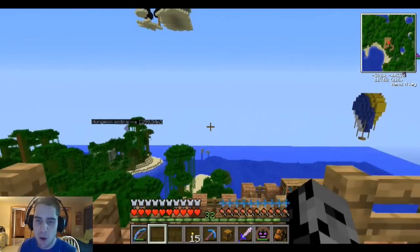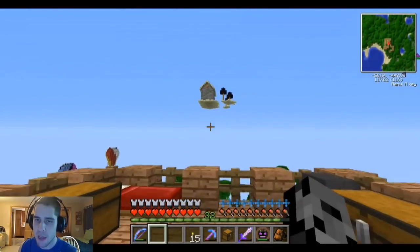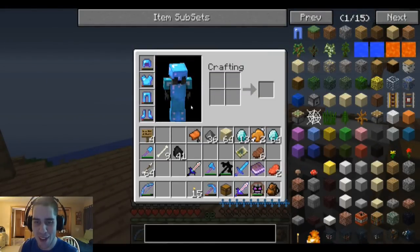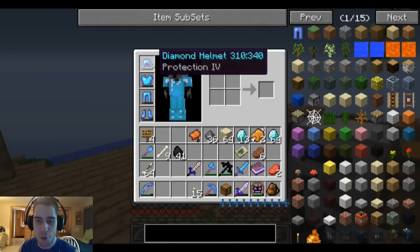Hey, what's up guys? It's Pat and welcome back to Minecraft Epic Proportions. We are back in the treehouse, and the main reason for this is because my armor is all about to break. Like every single piece of it is decrepit, especially my helmet. So we need to repair this before we head back into Twilight Forest.